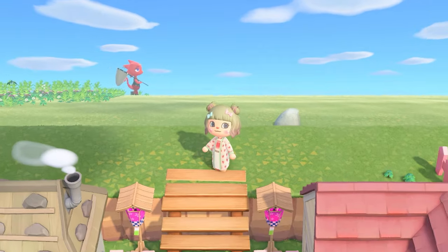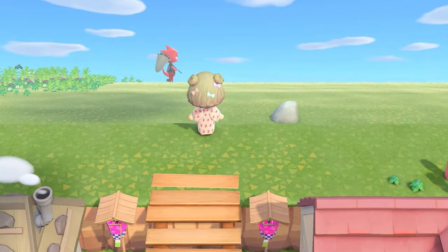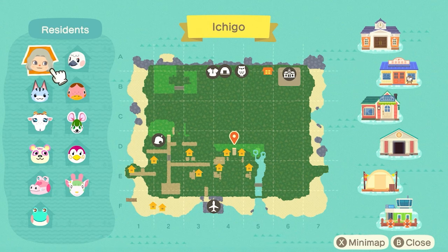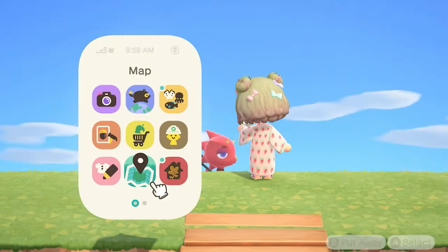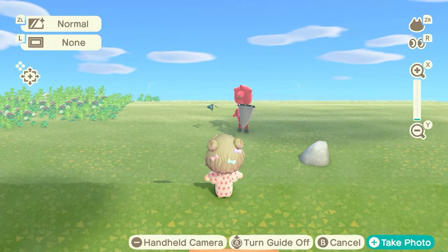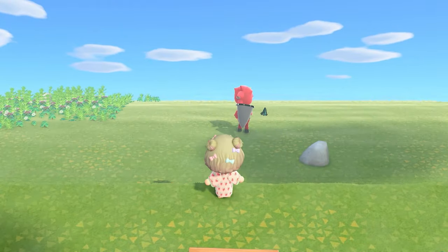We're basically going to work on all of this, which right now is nothing — it's just a cliff and then it ends. Let me show you my map. We're basically right in the middle of the island. My vision is to do a big sunken waterfall — a big round circle-shaped cliff with water in the middle. When you're standing right here you'll be able to look across, and this whole area down here is going to be filled in with water.